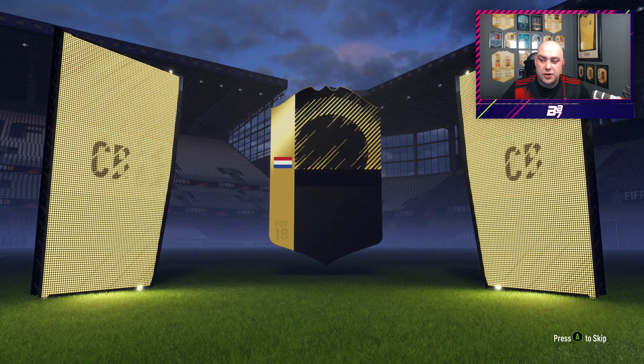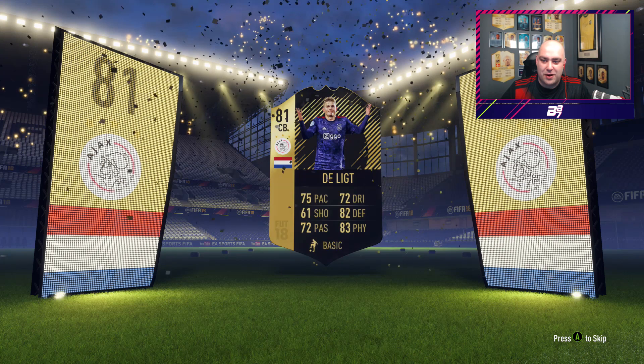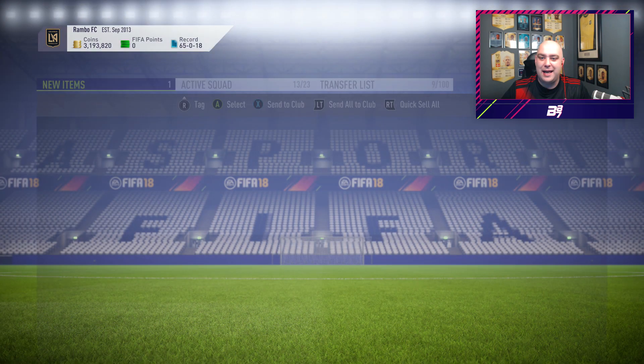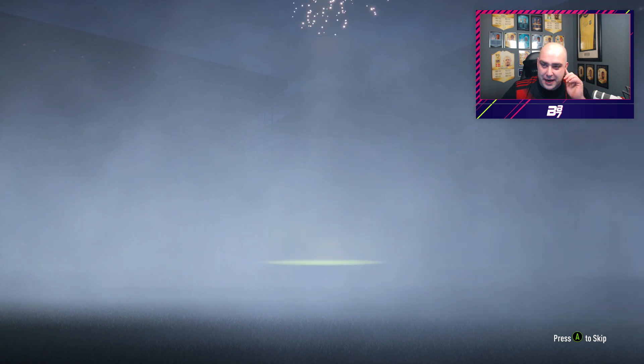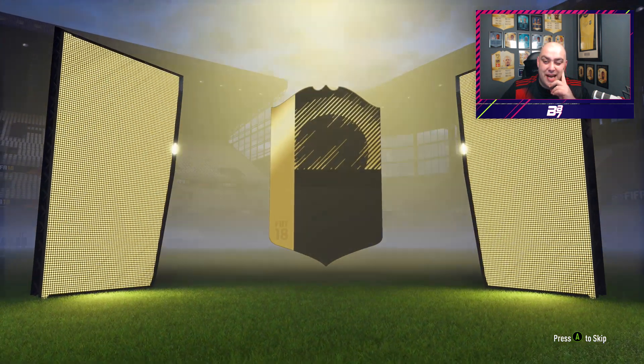Dutch centre-back - it's going to be the Ajax guy. He doesn't even know what he's doing in the pack. He becomes our literally lowest rated, but we've not got him anyway so we'll store him. I think I've got him on my main account. So we've got an 82, an 82, an 81. We get the German goalkeeper Zela again.